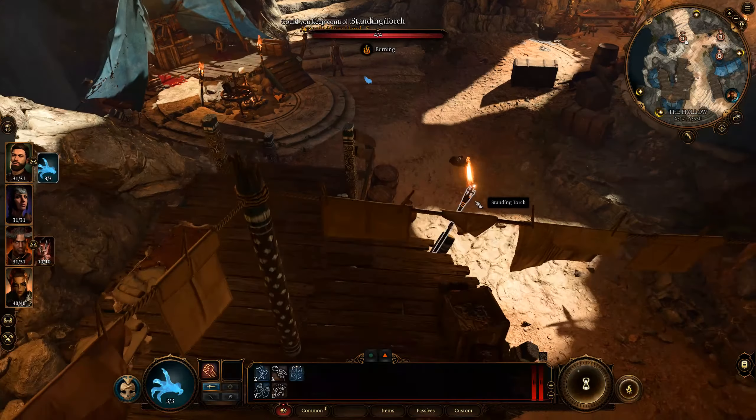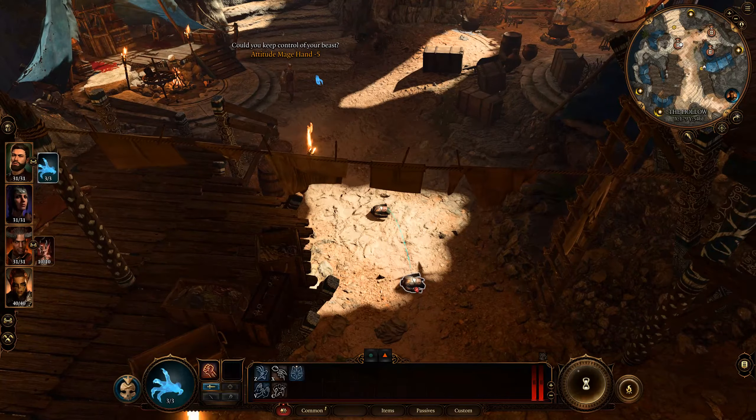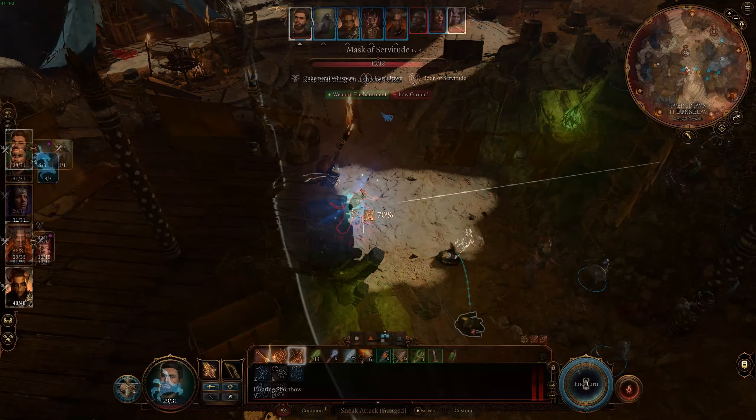For those of you who don't know, in D&D you can use the Mage Hand Legerdemain as a direct extension of your rogue — it can pickpocket, disarm traps, unlock and open doors, and so on. In Baldur's Gate 3, it can mostly just attack and move small objects.